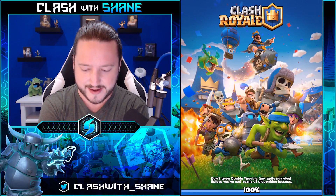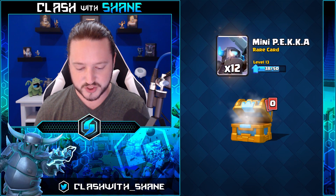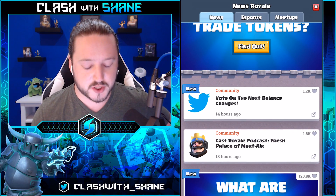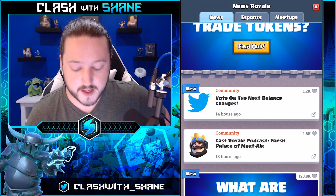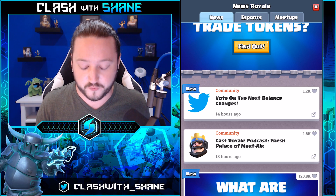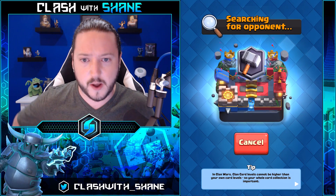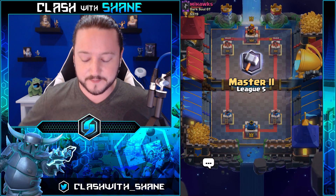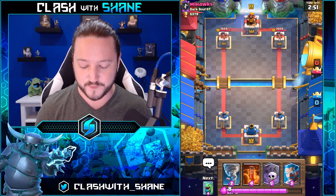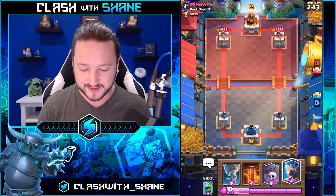Good game, well played to Mr. Beast Coast — interesting deck, I love seeing off-meta strategies in this game. Now, in case you guys didn't know, on the news rail there is a vote going on right now for the next balance changes. When I saw the list I was very disappointed. How are the royal recruits not a guaranteed buff? That should be automatic. And the ice wizard is in some of the top meta decks right now with healthy win percentages and use rates — why is it listed as a weak card needing a buff? Absolutely insane.